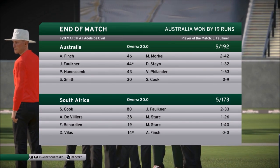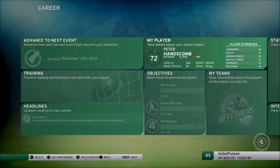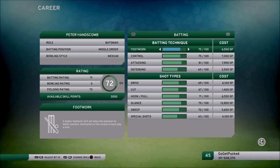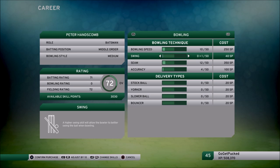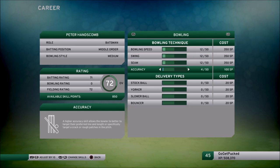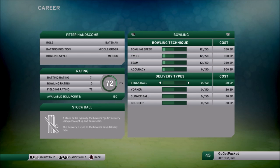After a bit of simulation of the South Africa innings, we win by 19 runs, with Faulkner getting Man of the Match — he went on to make 44 not out. We go back to upgrade Peter Hanscom, upgrading a bit more of his batting and bowling. His fielding is already quite fantastic, so just thinking about how to most effectively upgrade him.